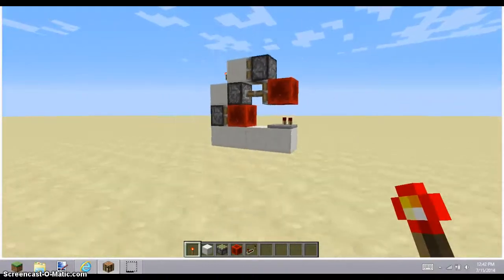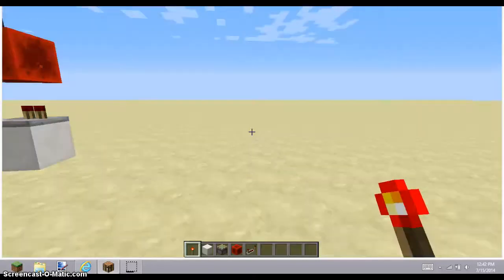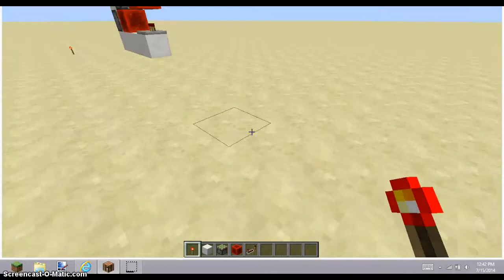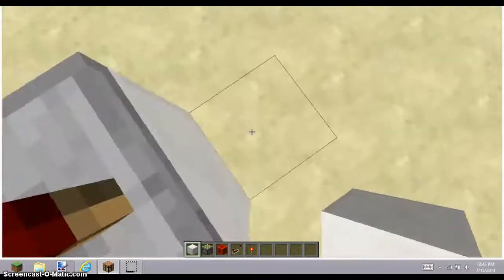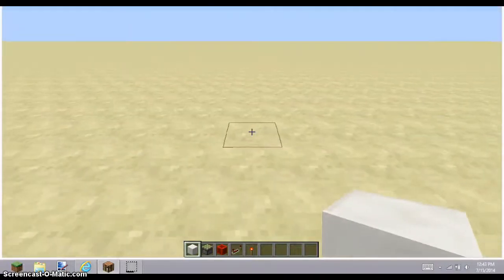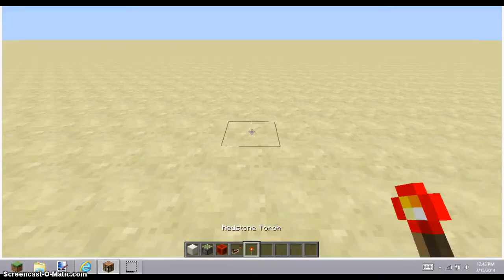So yeah, that's pretty much all it does. Pause the video so I can get the materials you will need. Okay guys, I'm back — I already had the materials in my inventory. You're just gonna need some building blocks, some sticky pistons, some blocks of redstone, a redstone repeater, and a redstone torch.